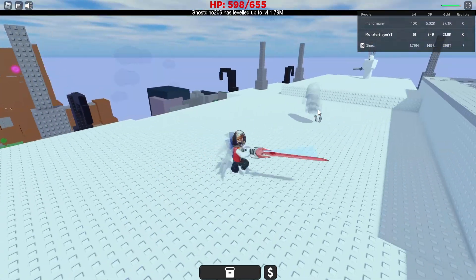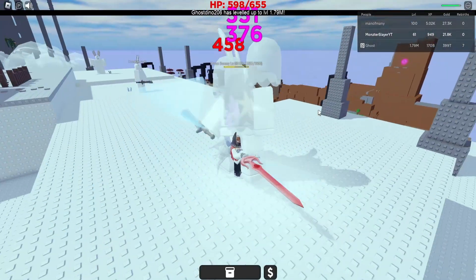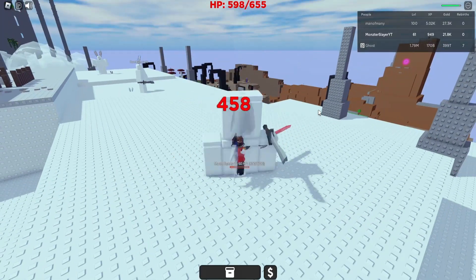We just went from level 41 to 61 — that is insane! We're going to summon our ghost one more time, kill one more Bunny, and this dude should die really quickly. These Moon Bunnies are level 60 but are unable to hit you, so you can just kill them quickly and they will give you some Bunny Ears.